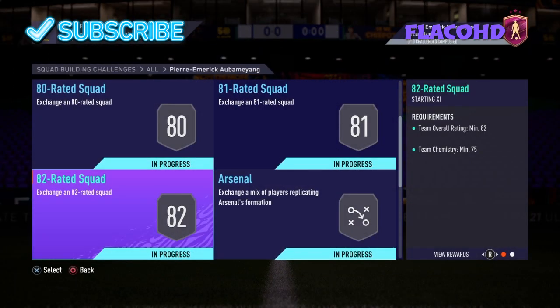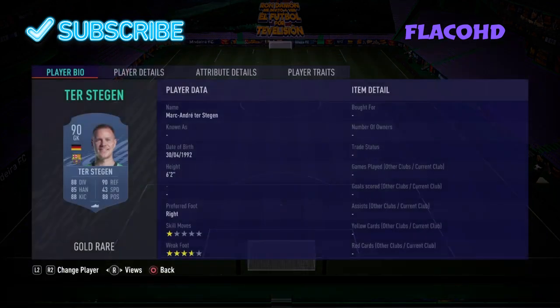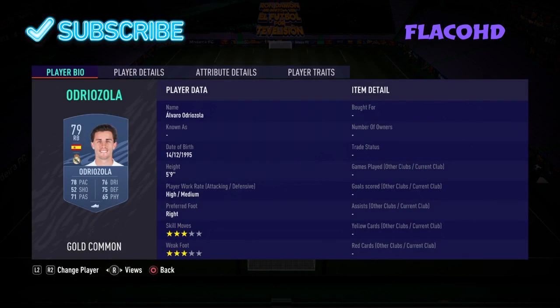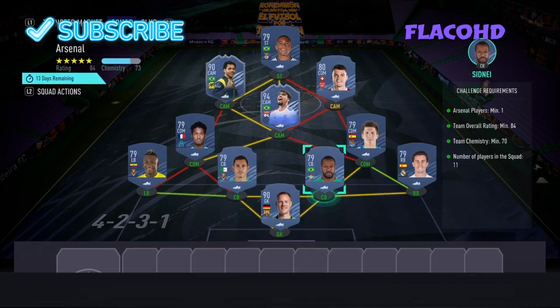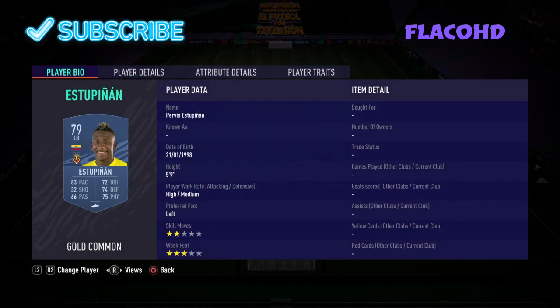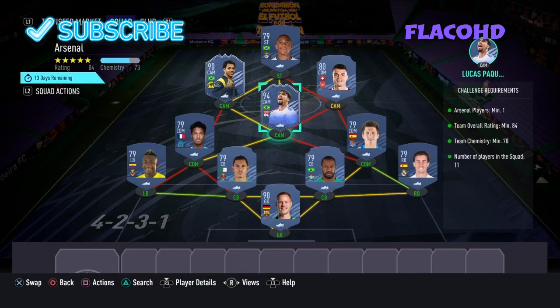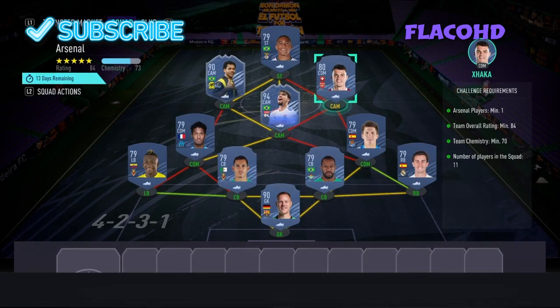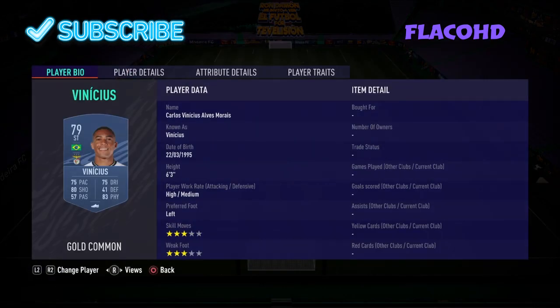Moving on to the next team — it's an 84-rated team with one Arsenal player and 70 chemistry. In goal we have Ter Stegen. At right back is Odriozola. Right centre defensive mid is Zubo Odia. Right centre back is Sydney. Left centre back is Mandi. At left back is Stupinian. Left centre defensive mid is Kamara. Left attacking mid is Romarinho. Central attacking mid is Lucas Paqueta. Right attacking mid — the Arsenal player — is Xhaka. And our striker is Vinicius.